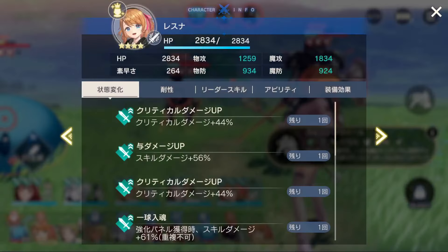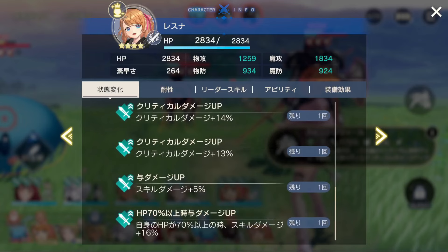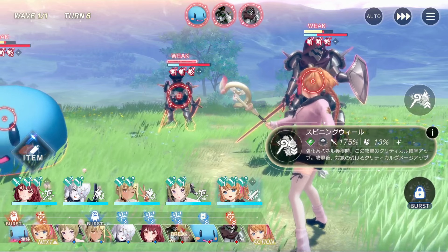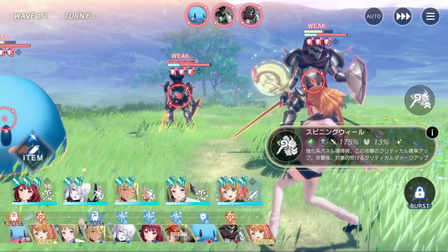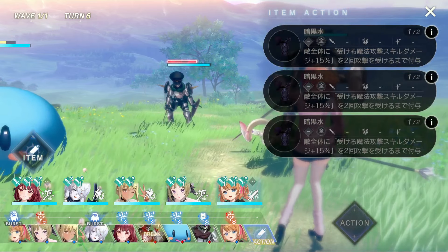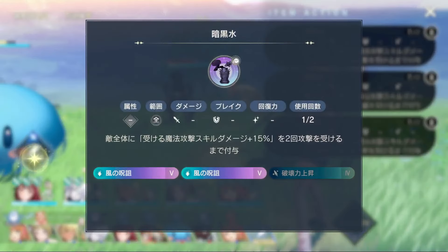You can see Rezna's efficiency from double blue panels, giving her a total of 259% skill damage and an additional 88% crit damage from her weapon's effect. Since she ends on a blue panel, she also gets free guaranteed crit for her skill 2.